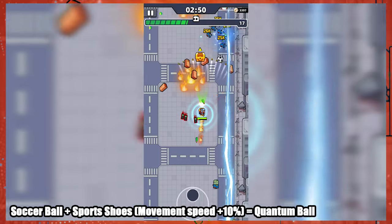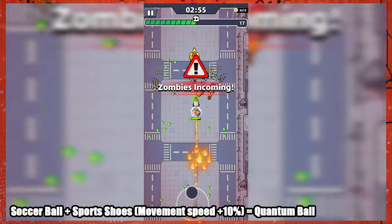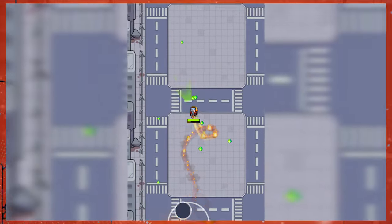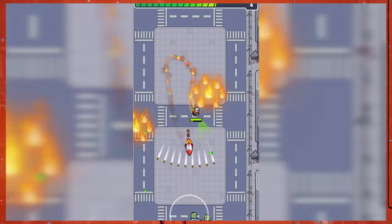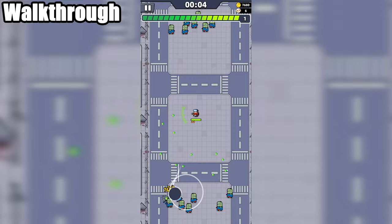The Soccer Ball can bounce around and cause damage all over the map. It works well in close combat situations and can potentially deal the most damage. The RPG and Molotov are also two great choices to use in this chapter, and are the two skills often used for kill farming purposes on this chapter. Alright, let's go. Here's Chapter 4.